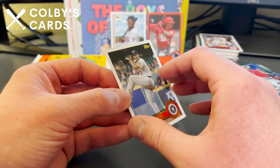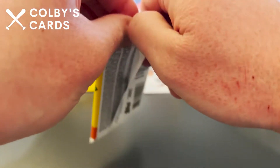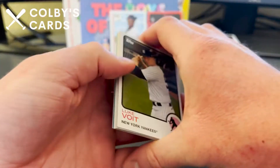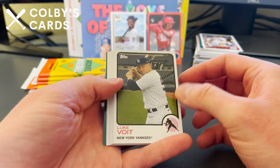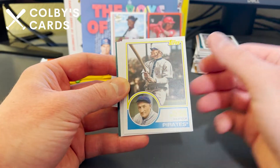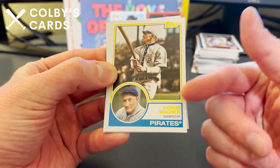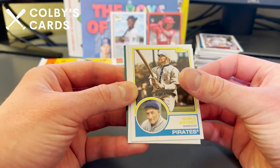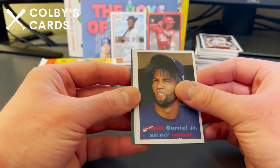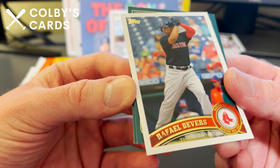Yadier Molina doesn't have the best offensive numbers but he's probably one of the best defensive catchers there has been — up there, though I don't want to say better than Pudge Rodriguez. A nice Luke Voit card, Larry Doby, and a Honus Wagner — really hard to see the yellow in person but it actually shows up better on camera. Jeff Bagwell throwback, Lourdes Gurriel Jr., and a Raffy Devers — that one's actually scuffed up a little bit on the name plate.